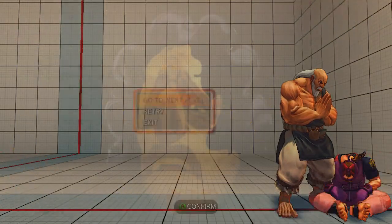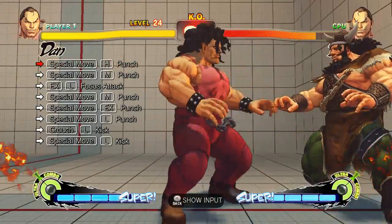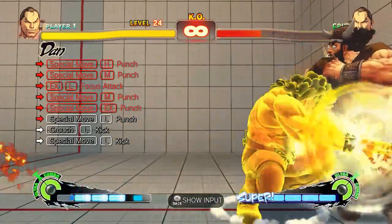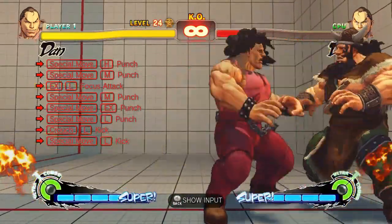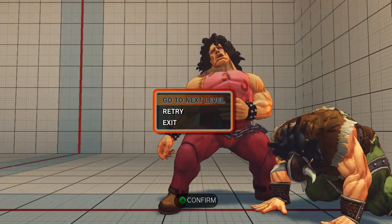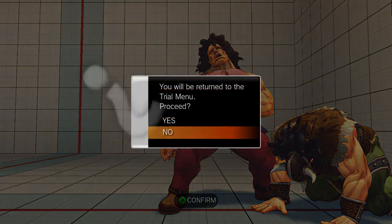That's all the trials for Gouken. The next character is actually going to be Hugo — I've fully mapped him. You're going to have to do some shortcuts though, as there are some things which are going to be a little bit confusing for some people, because he hasn't actually got a trial file. Look forward to that — thanks for watching, I'll see you guys later.